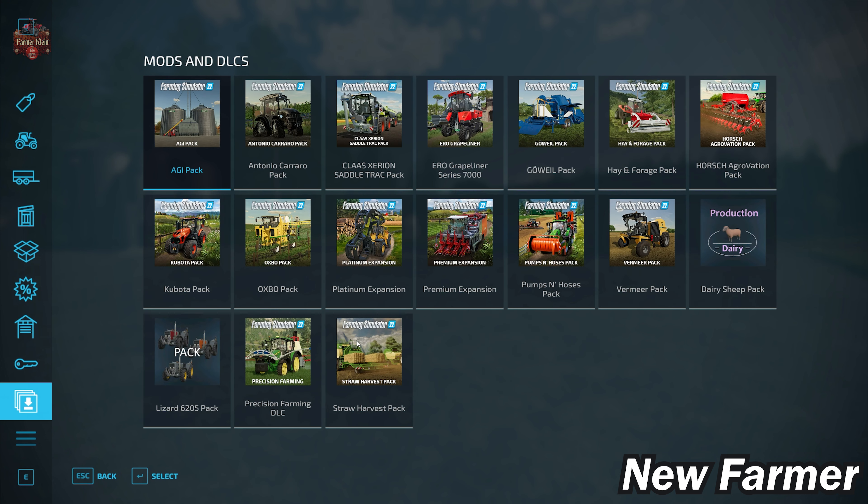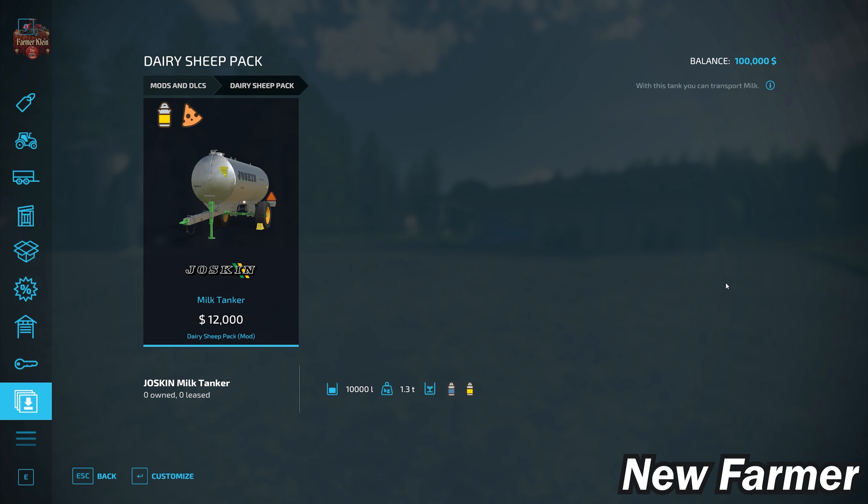Looking at our mods and DLCs, this map does not have any custom vehicles or implements, but we do have the Lizard 6205 Pack and the Dairy Sheep Pack, which includes the Jaskin milk tanker used to haul sheep milk.